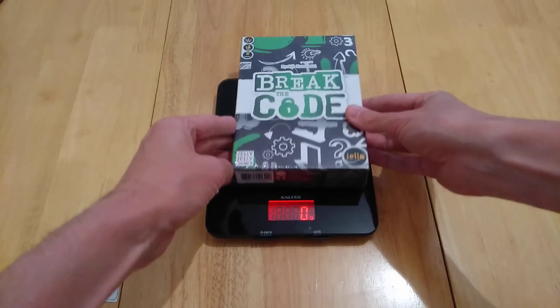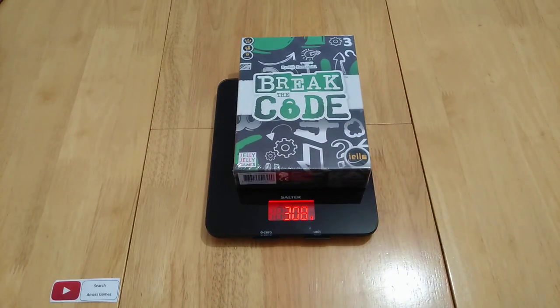Hi everyone, we have a game here called Break the Code. This arrived today and it is by Yellow and Jelly Jelly Games. Break the Code is designed by Ryohei Karahishi, or that could be Kurohashi. It's a 2-4 player game, it's for ages 10 plus and takes about 15 minutes.